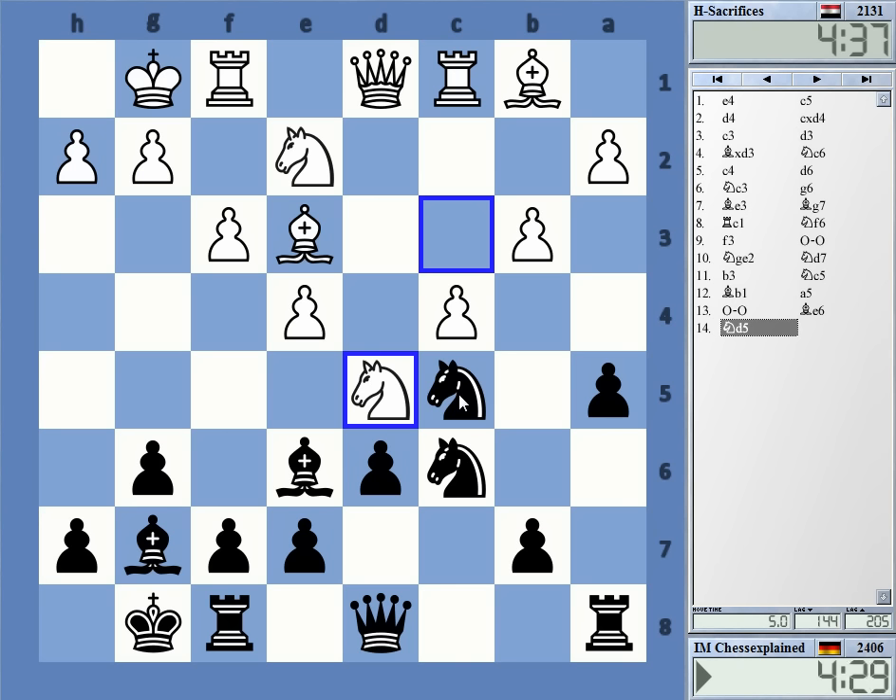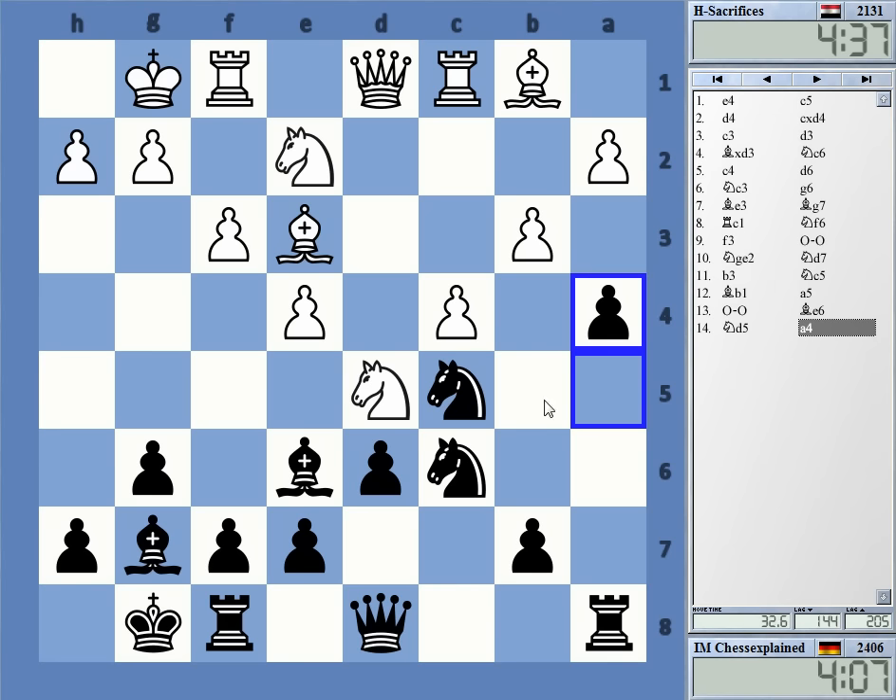Can always take it. Knight b4 is an interesting move, maybe — well, not even attacking there. It's a4, interesting. Maybe a4, b4, bishop d5, bxc5 — I'm not sure about this. In general, I wouldn't mind to open up the a-file.